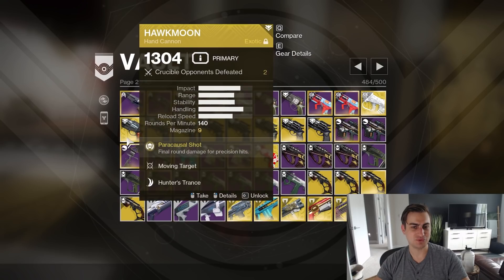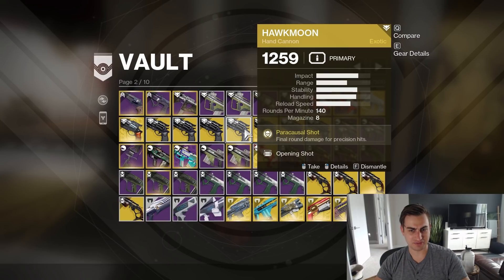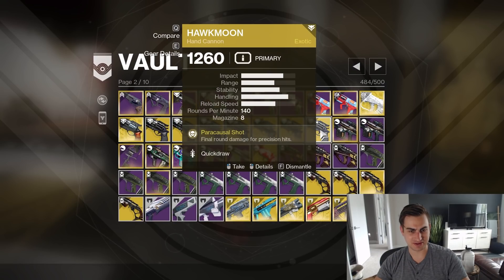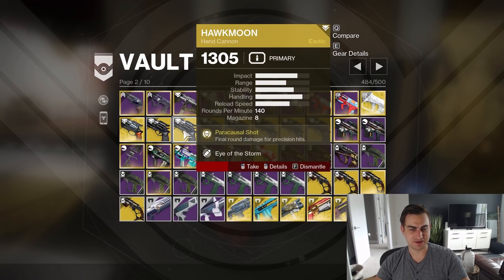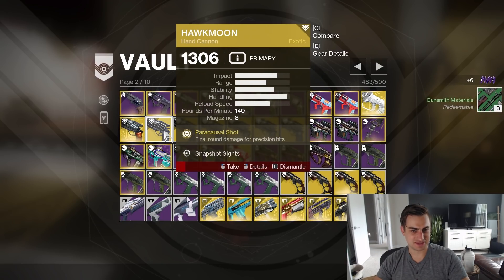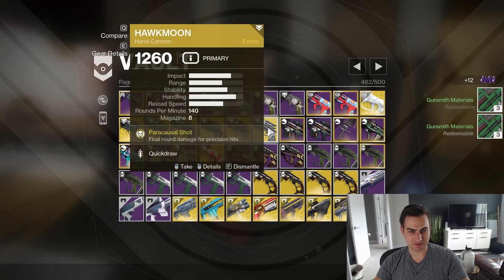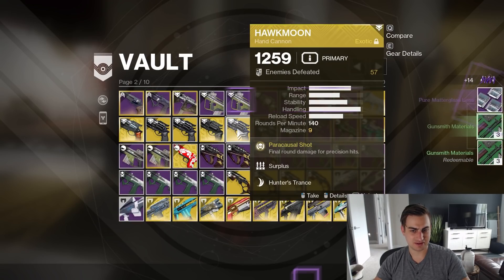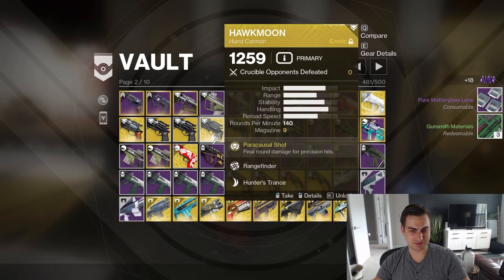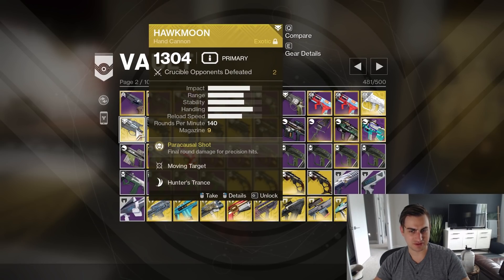Now we come to the stupid part where I have pretty much a Hawkmoon with every possible perk on it from all the weeks I've run this — I think it's all of them with no repeats. I know some people like Eye of the Storm, but I don't, and I'm not going to use it. Snapshot compared to the others I don't care enough about, and Quickdraw is getting nerfed, so I don't care about that either. Rangefinder's good, Opening Shot's good, Killing Wind could be good, Moving Target's pretty good — I'll keep those.